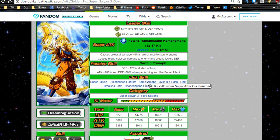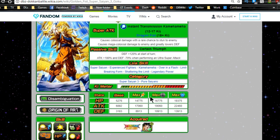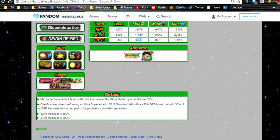His link skills as an LR are Super Saiyan, Experienced Fighters, Kamehameha, Over in a Flash, Limit-Breaking Form, Shattering the Limit, and Legendary Power — significantly better link skills. His categories are Super Saiyan 3 and Pure Saiyans. Max stats are HP 14,775, attack 17,060, and defense 8,913. Maximum super attack level is 20, which adds an additional 30% to the super attack multiplier — highly recommended. His 12 Ki multiplier is 150% and 24 Ki is 200%.